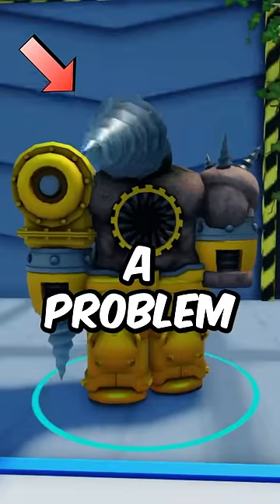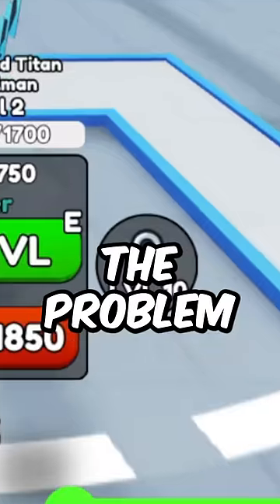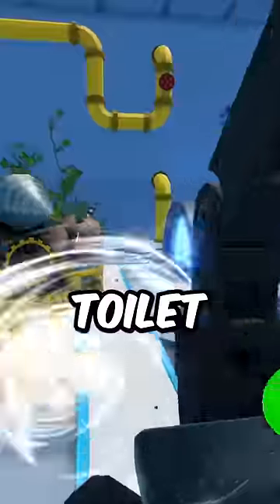This infected Titan Drillman has a problem. The problem isn't this little toilet man that's about to destroy our base — the problem is this boost is locked. We have to get to level 10 and we're only at level 2. And at level 2, it can't even destroy one Astro Toilet.